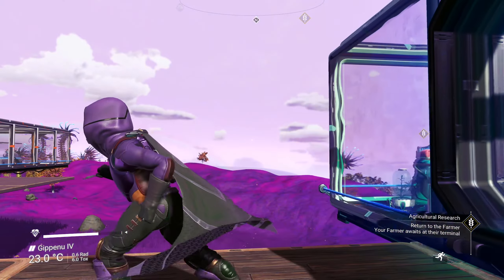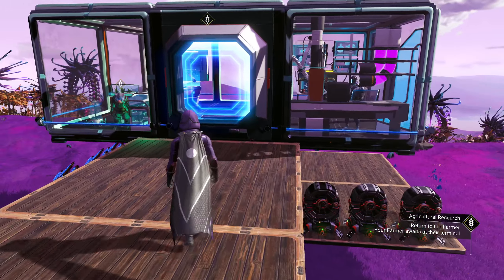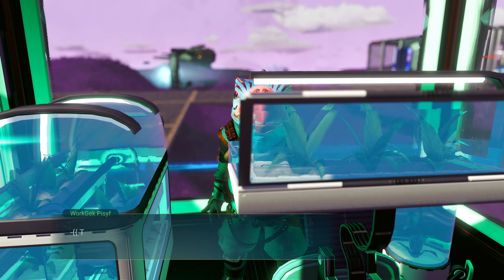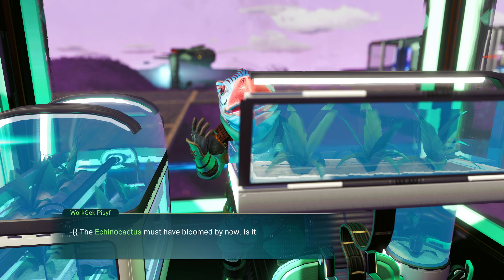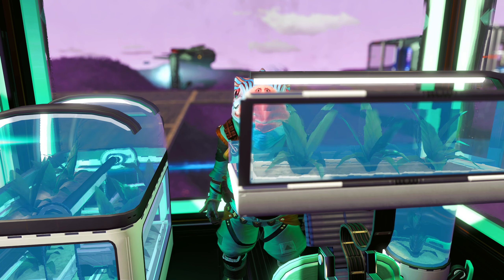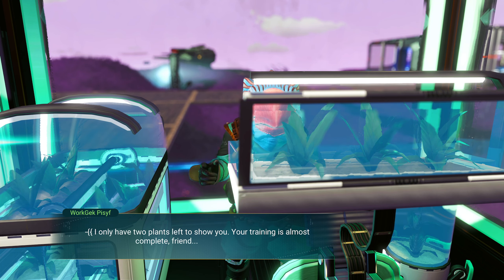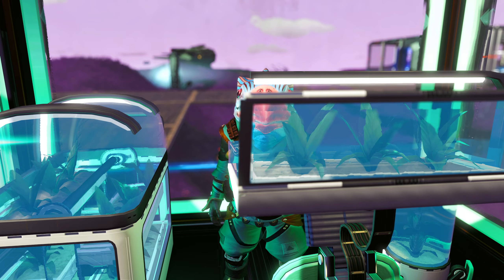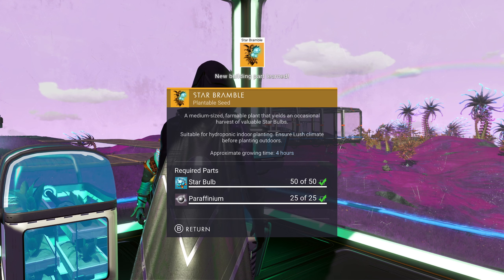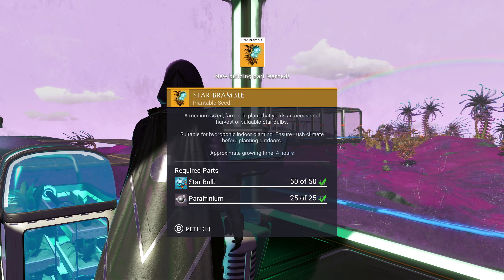What's that noise? It sounds like rain, but it's not raining. Maybe it's wind. The farmer says: the Ekano cactus must have bloomed by now — is it ready, friend? Yes, you can see it. I only have two plants left to show you. Your training is almost complete! I'm so proud. We got star bram — it's a good thing I brought those star bulbs and didn't use them on the fiber. Things are starting to work out.